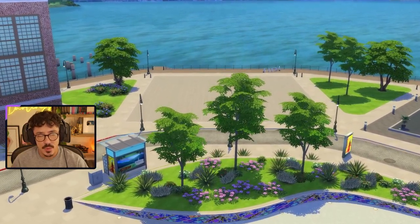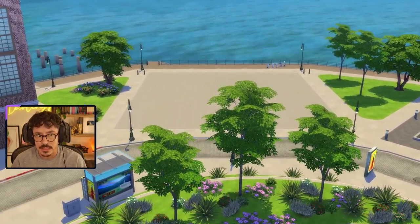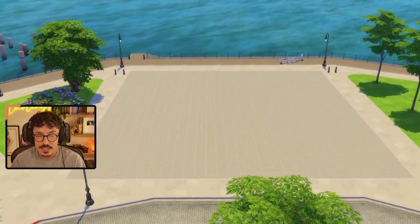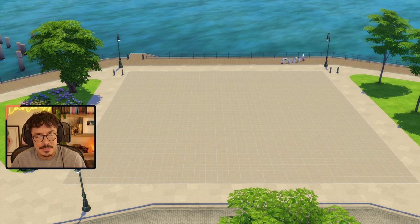Here we are in the world of San Mysuno, and this is the lot I've decided to build on. The only thing I don't like about it is the lighting — the lighting is absolutely terrible. So we're going to have to try our hardest to get a decent thumbnail. It's a big lot, and the house is probably going to look a little weird, so I'm going to try and blend it in with the world using trees and stuff.